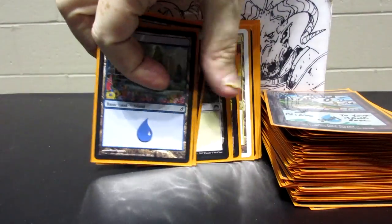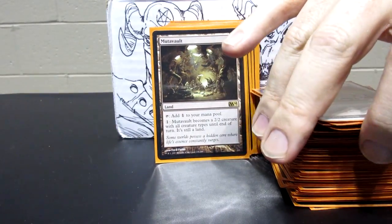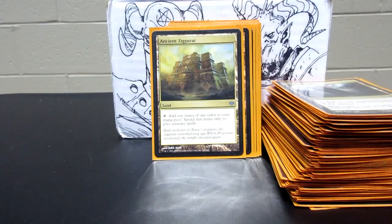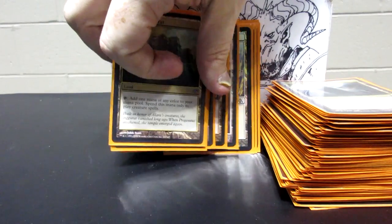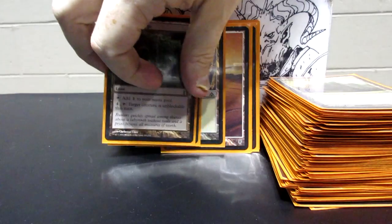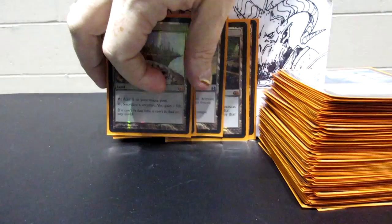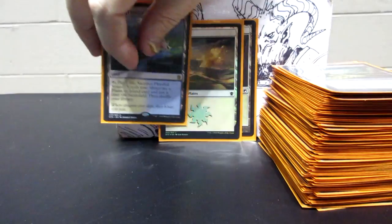The rest is mostly basic land with a Maze of Ith, High Market, City of Brass, Mutavault, Ghost Quarter, and Command Tower. There's also Ancient Ziggurat — which has gotten me into trouble before because it's a five-color land that only works with creatures. Rogue's Passage makes sure Brago gets through so you can keep blinking things. There's an Arcane Lighthouse, a Flooded Strand for filtering land, and a Temple of the False God.